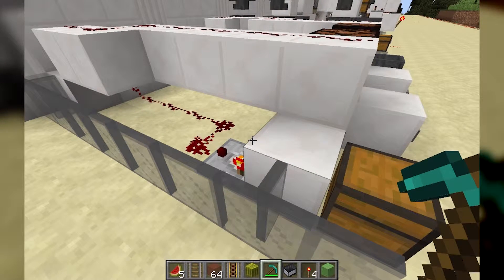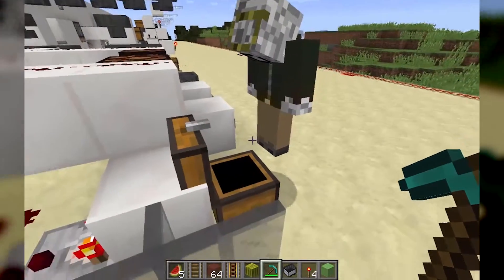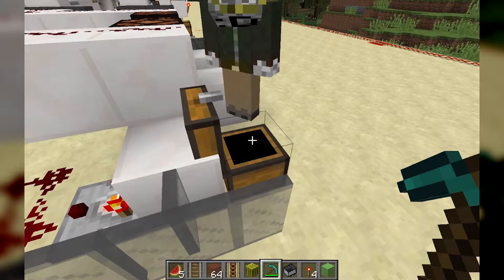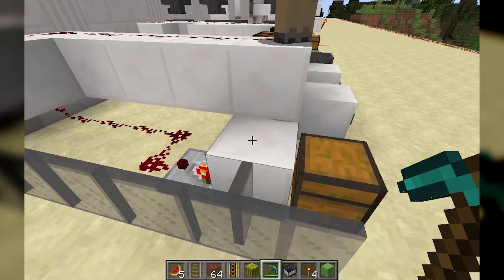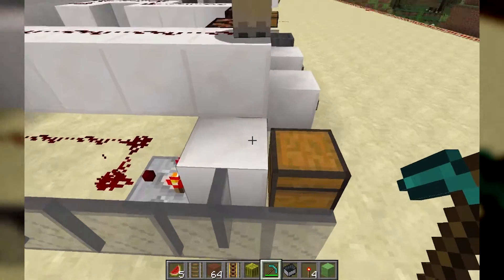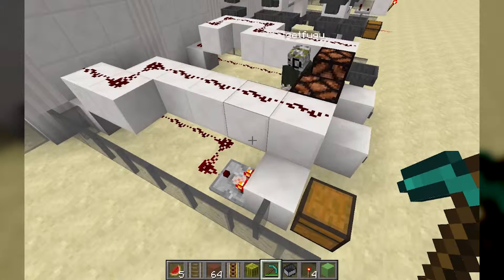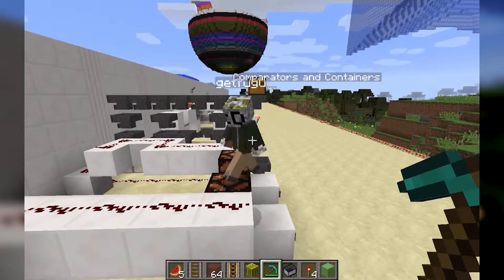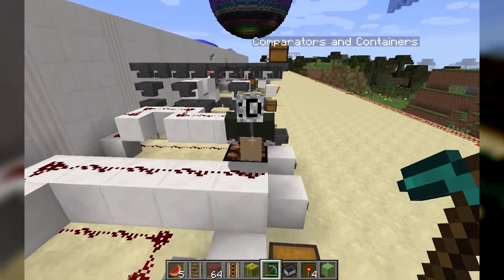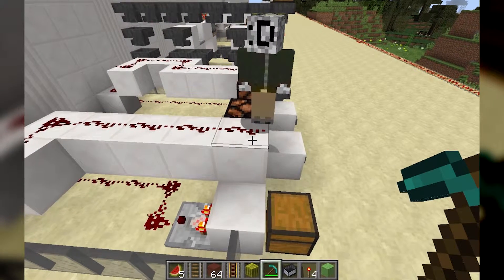It doesn't give full output when there's just a little bit of wiggle room — it has to give full output only when the chest is completely full. So if you have one item missing it gives one less signal, so you can always detect if it's totally full. There's a compact way to detect whether or not it's full, because comparators can subtract signals as well as compare signals.